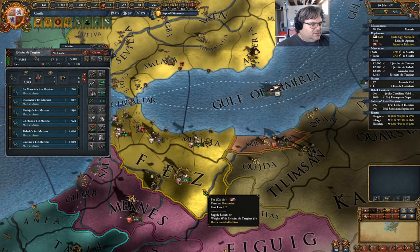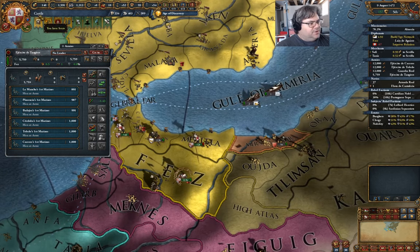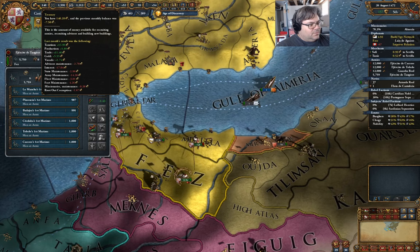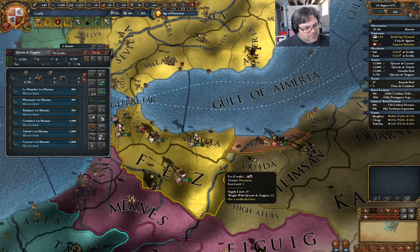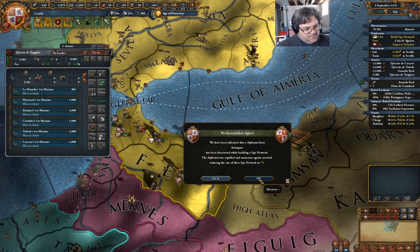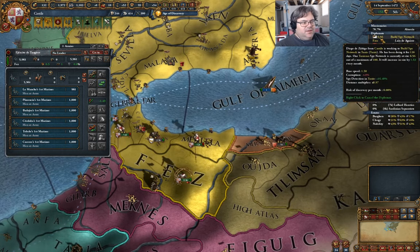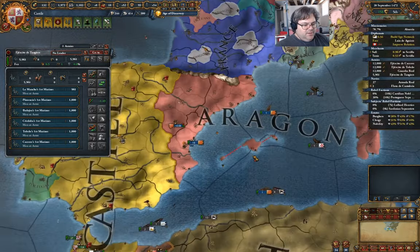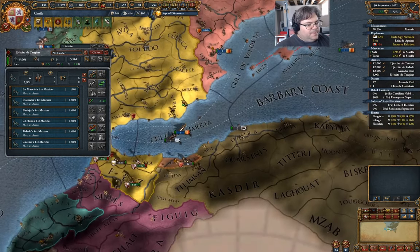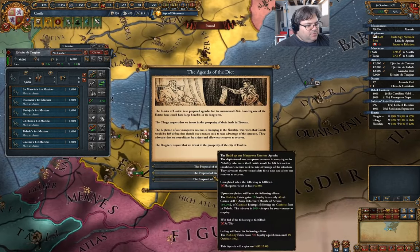Next tick. If a couple ticks those will refill. We're up to a full level there. So I need to run this until I can establish a spy network, or fabricate a claim to justify the attack. That shouldn't be too big of a problem.